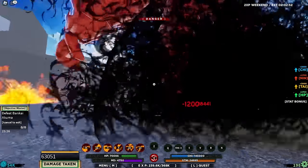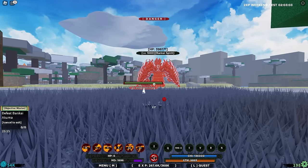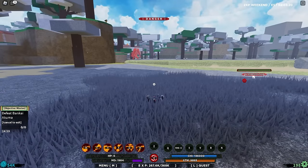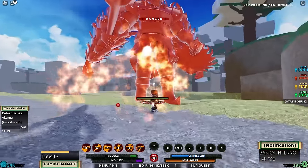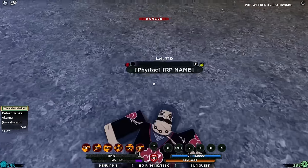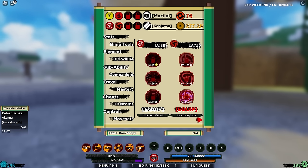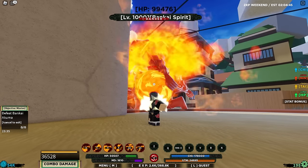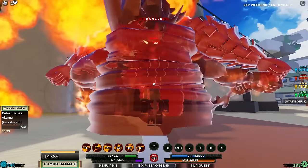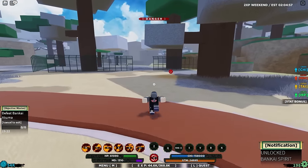Our moves are barely hitting and he does so much damage. He's on 396,000 HP, which is not that bad. We don't have any of our bloodline moves unlocked so we can barely do any damage. We keep respawning — one more respawn should be enough. When he's resting, that's our perfect chance to absolutely obliterate him. And there we go — that was definitely far from easy.